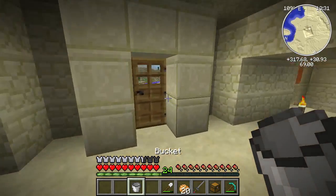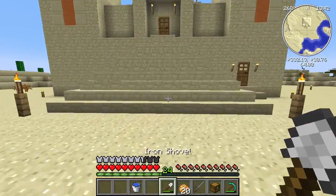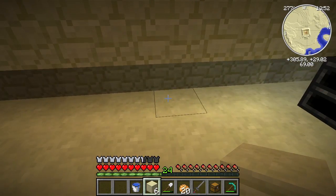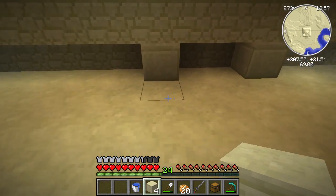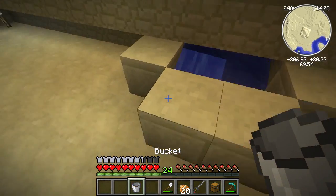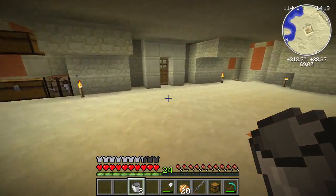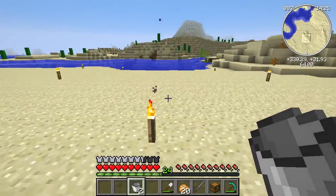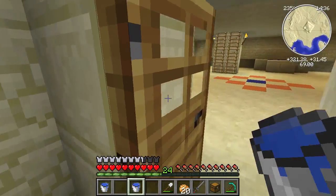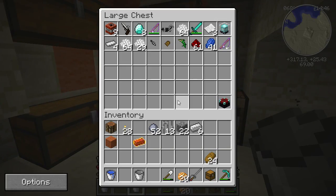Let's make an infinite supply of water and put it up in this room so we don't have to keep refilling manually. We'll grab some sandstone we're not going to use. Drop a bucket of water in, and now we have an infinite water supply. We'll drop the bucket back into one of these chests with the other buckets.